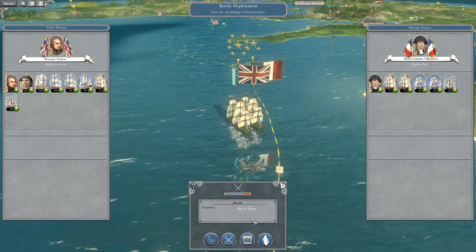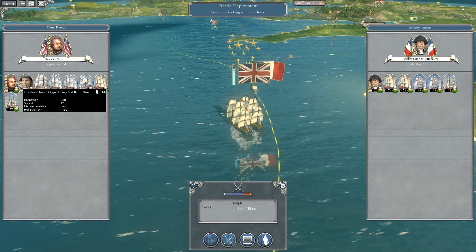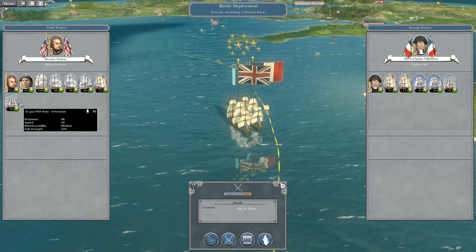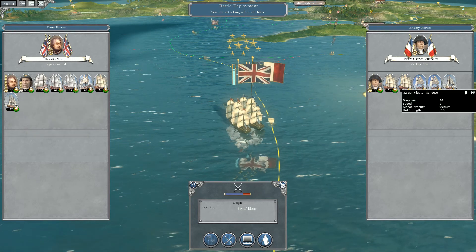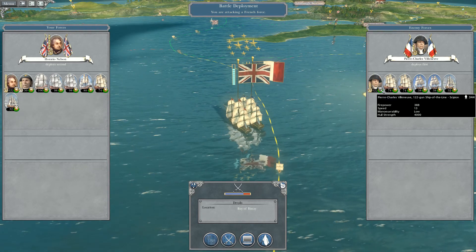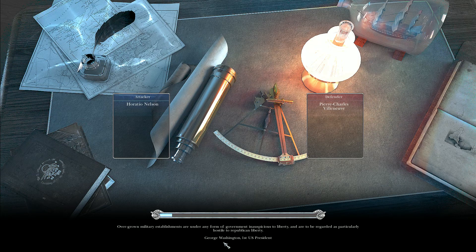Alright guys, so I got you the Battle of Bay of Biscay that I left off from the last one. So we have Horatio Nelson and William Cornwallis' navy of combined rates versus a six-ship navy consisting of 74-gun, 38-gun, and a 122-gun admiralship.